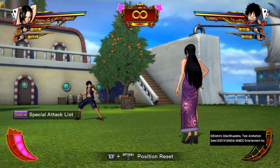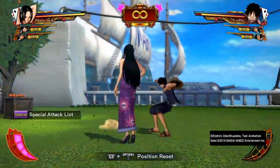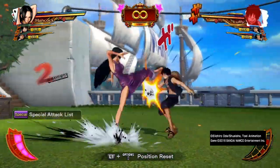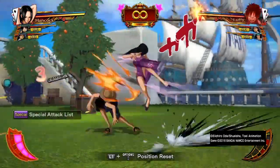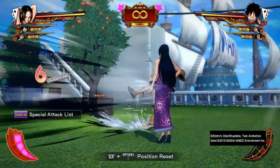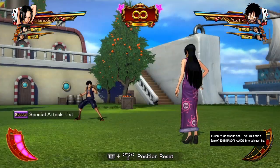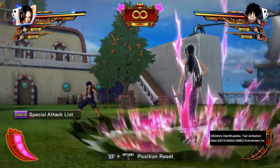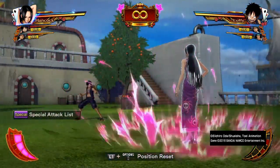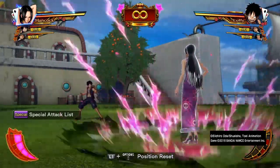So with Boa Hancock, once you do the Conqueror Haki, it will stun the person. If they're about to drop when you activate Conqueror Haki, it will make them stand back up. If you do the combo normally, they will drop. Each time you use Conqueror Haki it will drain your ability bar — the blue bar in the top left corner — and it will take the same chunk each time.